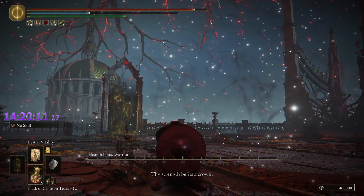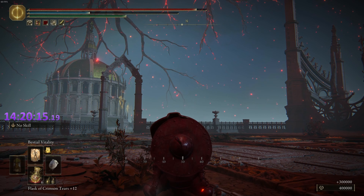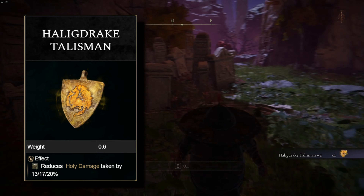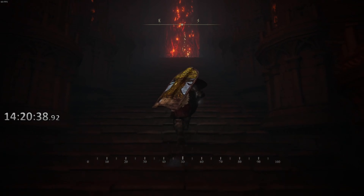With Godfrey down, that means we're on the last pair of bosses. This challenge just shows that you really can do anything. Before we take on them, let's go back to Mohgwyn Palace and get the Halo of Drake Talisman +2 for a ton of holy defense. With that out of the way, let's finish this before the script gets too long.